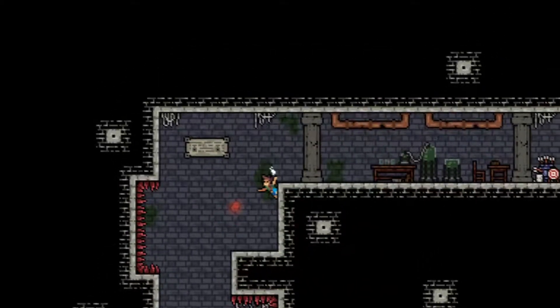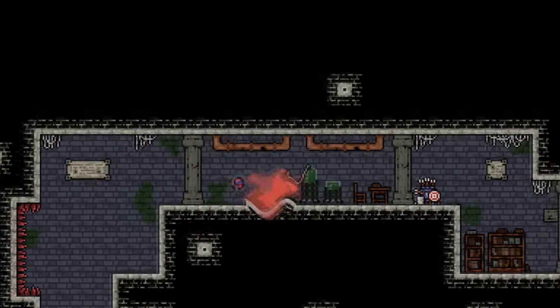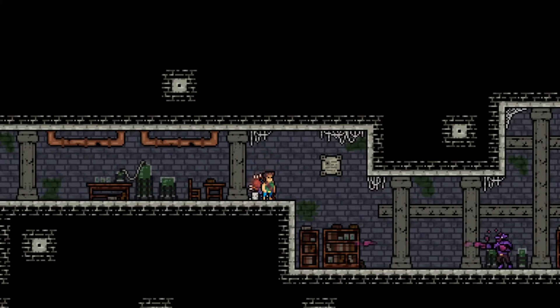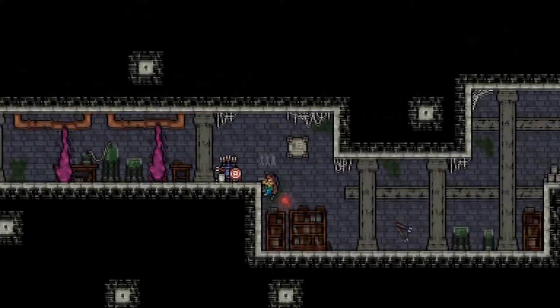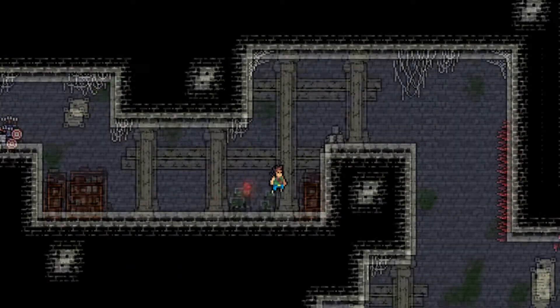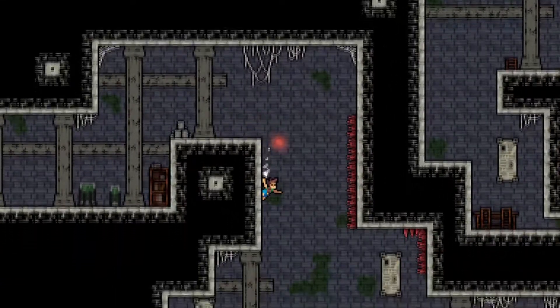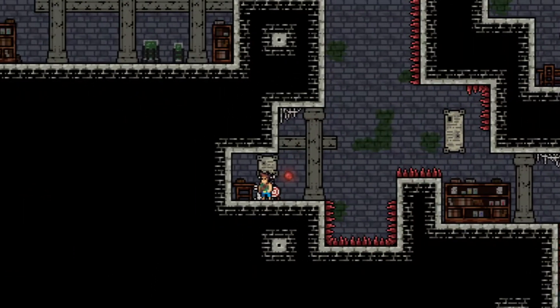Visually, Six Souls is a very pretty looking 2D pixel art affair, though by now the art style will be familiar to anyone who's dipped their toes into the indie platforming scene. Animations are well done throughout, and there's a nice fluidity to the motion when you're dashing around with Jack. On the audio side, the game has a pretty catchy soundtrack, though all the characters speak in a gibberish language with dialogue text boxes to fill you in.